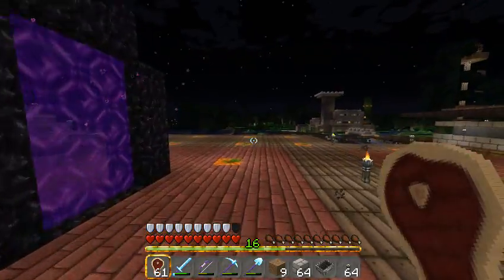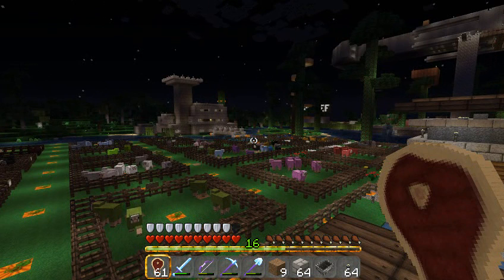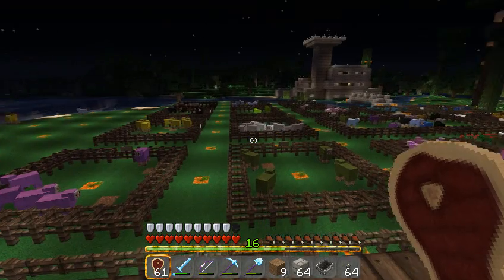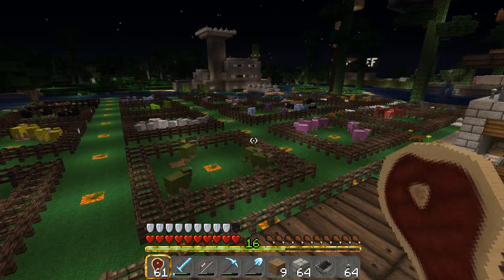Here's a sheep farm — the sheep farm is public access. There's a chest with wool in it. Don't ever take the last block of wool, but any excess feel free to use. There are also shears in there; you can go and shear your own wool. We have all 16 colors available, so you can have fun with that.